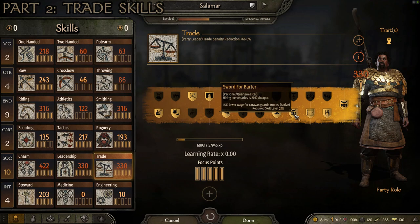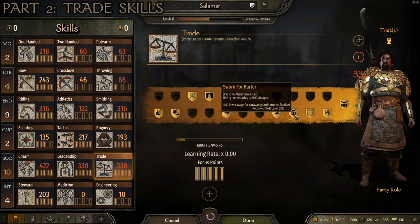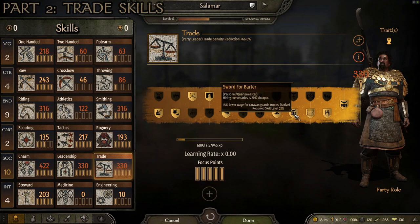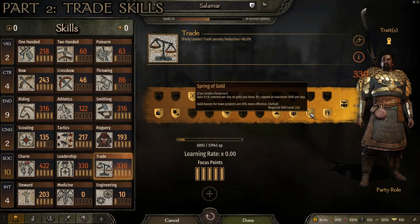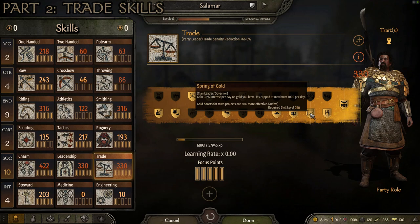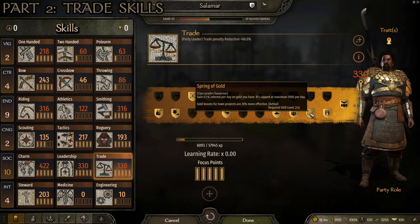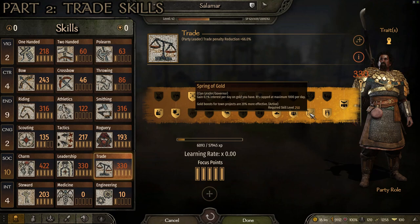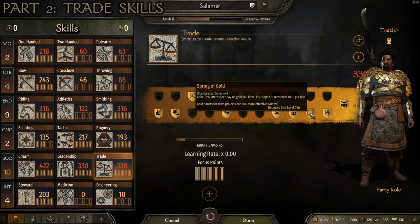For level 225 I go with Sword for Barter, which makes mercenaries 20% cheaper and gives 15% lower wages for caravan guards and guard troops — this keeps your caravans significantly cheaper. Then at level 250, I like Spring of Gold: you gain 0.1% interest per day on gold, capped at a maximum of 1,000 per day, and gold boosts to town projects are 20% more effective. Especially if you build up a lot of money and keep it with you, it will help with daily income and make town project boosts more effective.